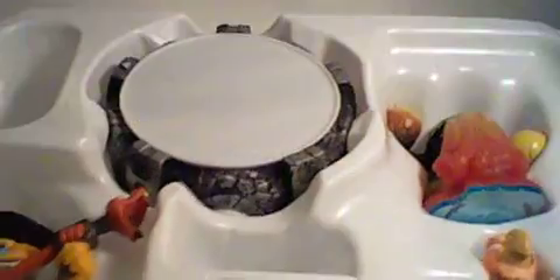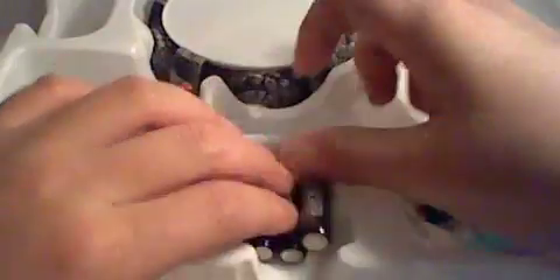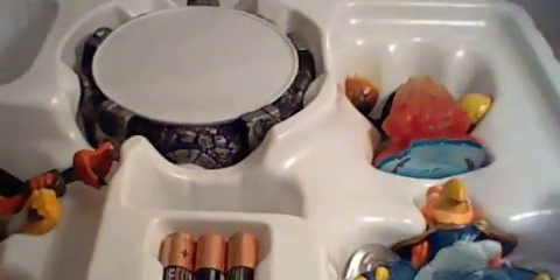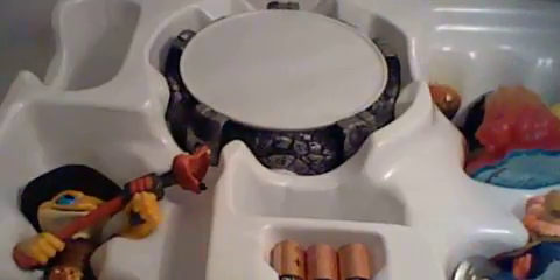I'm gonna turn this around. Just like the Giants one, it comes with the batteries already. I forgot to tell you — I got this for Christmas, so that's why it's a late review. So here's the portal of power, Volcanic Eruptor, Free Ranger, Shadow Shake, and then the poster and cards.